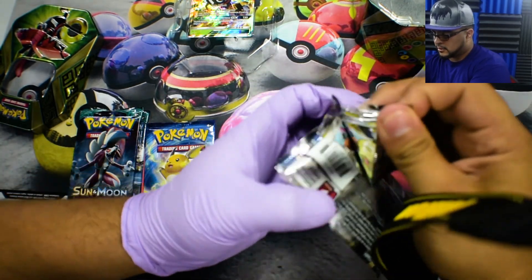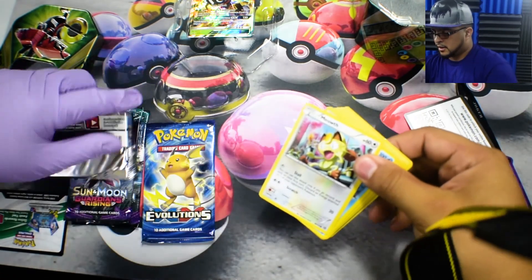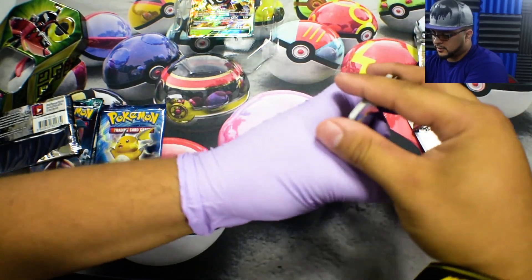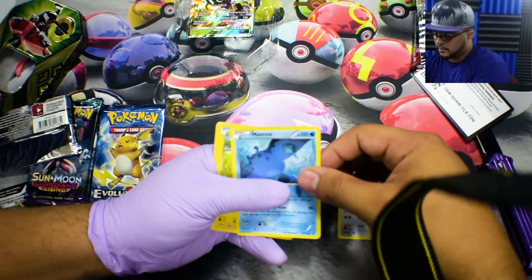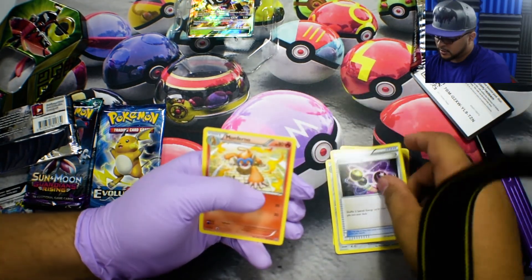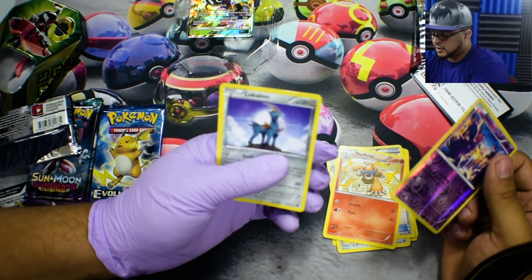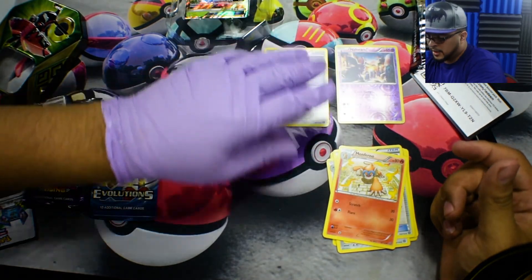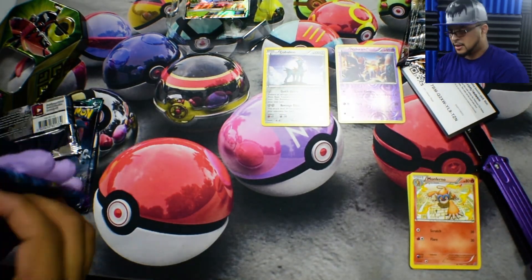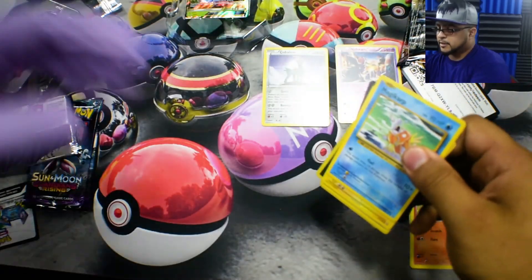We're going to start off with Steam Siege. We have a Meowth, Mantine, Mareep, Yanma, Chimchar, Clang, Special Charge, Monferno, a Reverse Nidoran Male, and a — I'm not going to attempt to say that. Cabolian? Cabalian? Something like that, that sounds about right. I'm not good at pronouncing things at all — even if I know what the word is, I normally mispronounce it anyways.